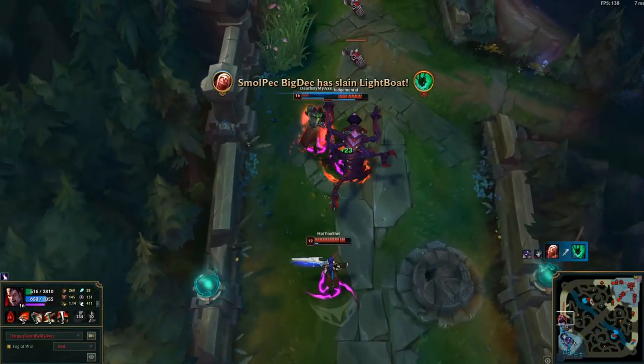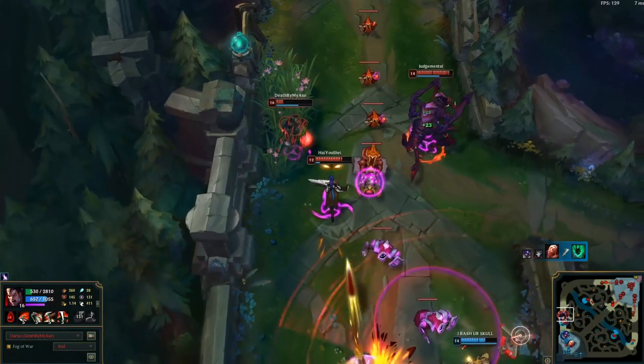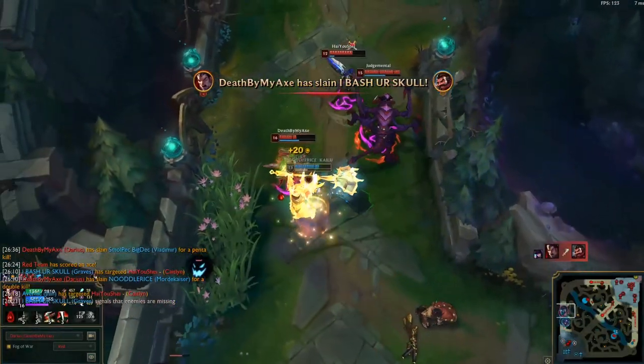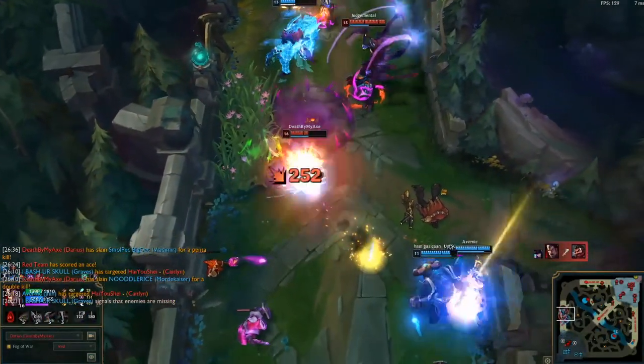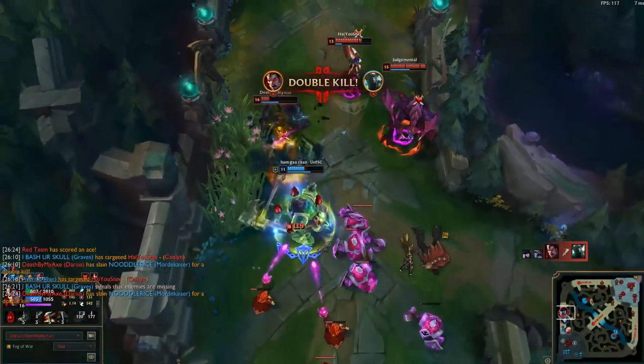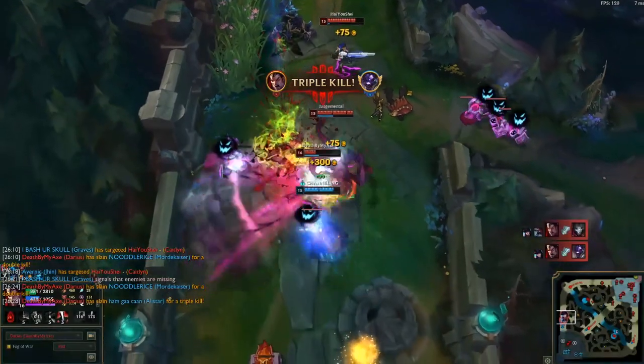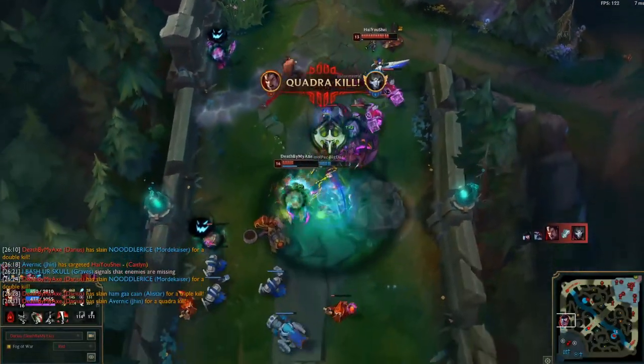Darius is a powerful juggernaut who can carry your team to victory. He does a ton of damage and is pretty tanky as well. Darius excels in the early to mid game, small skirmishes, and split pushing. However, the weaknesses of Darius are how immobile he is and how much he falls off in the late game.